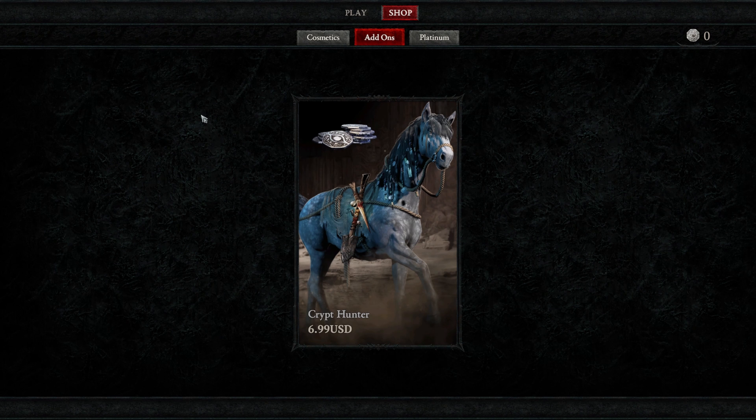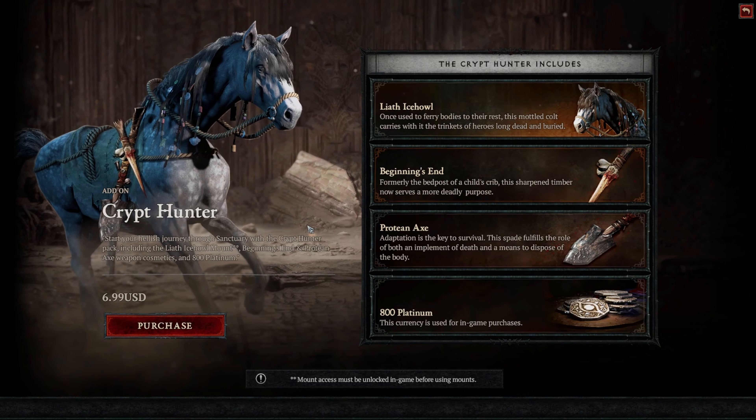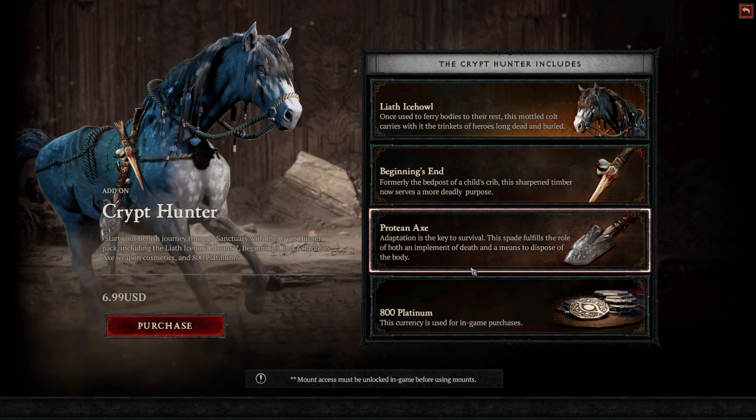The first thing available outside of just the regular cosmetics is a package, an add-on — it's the Crypt Hunter. This is available for $7 and contains the Liath Icehowl Mount, Beginner's End, the Protean Axe, and 800 platinum. So you are essentially getting bonus platinum, an axe, a weapon skin, and some mount armor. A pretty solid deal — but let's keep this in mind: there's $7 right here for sale in the cash shop.